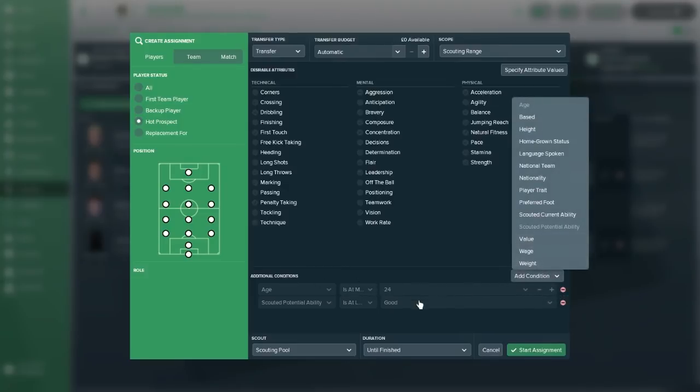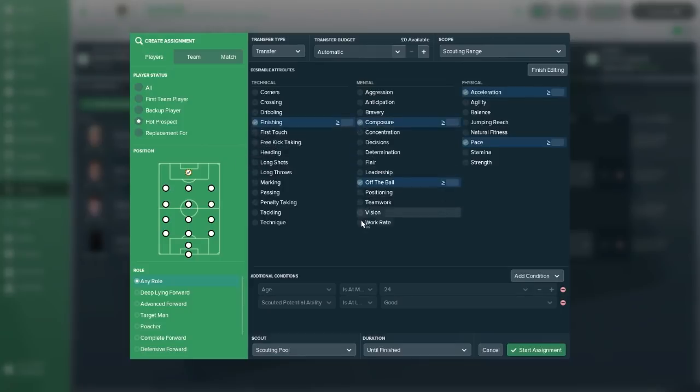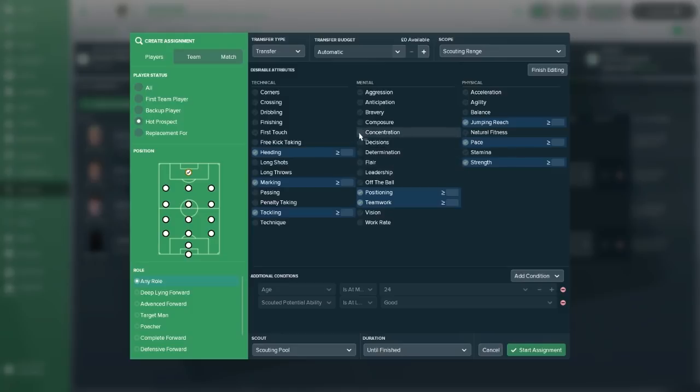I always scout for youth because you can build with youth, whereas a senior player might come in for a season or two and then you lose them — unless you gain promotion through the leagues. Now again, for the conditions, we want scouting potential ability of Good, then start the assignment. If you are looking for specific traits, in low non-league football for a striker you'd look for acceleration, pace, off the ball, and finishing. For a defender you'd want pace, jumping, strength, heading, marking, tackling, positioning, teamwork, and concentration.